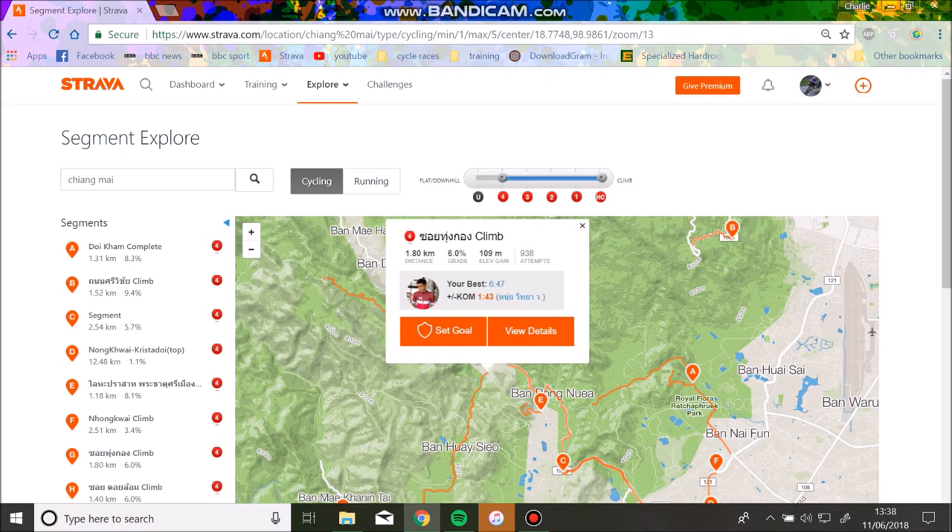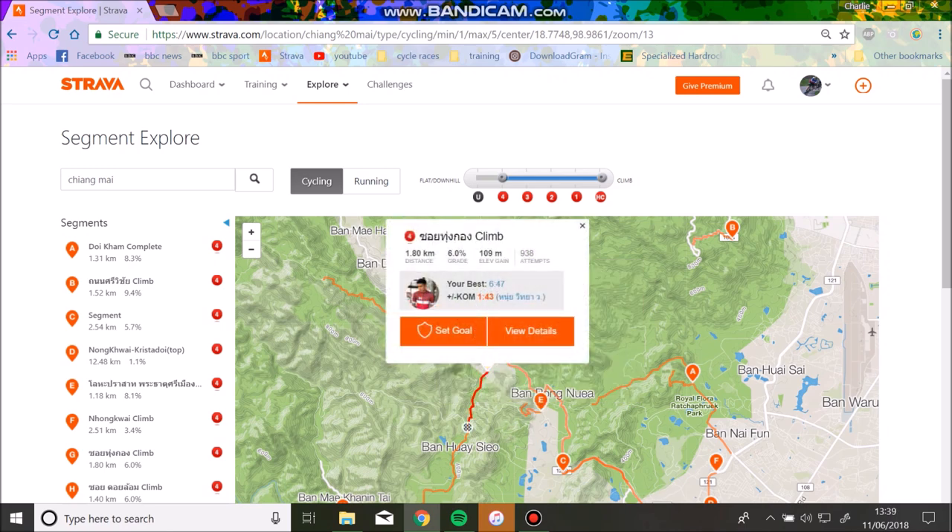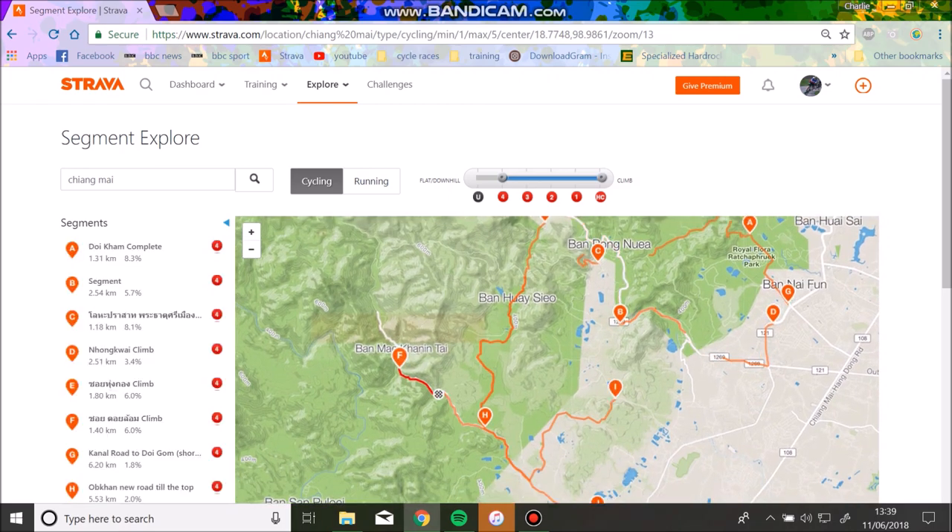So this is the one I checked out today — it's 1.8K, 6%. That's the one I'm going to go for. A good tip is that if you beat someone's KOM, check nearby — so I beat this guy's KOM on Wat Ban Pong, and I can see there's another KOM right there. If I can get one, I'm likely going to be able to get both. That's another good tip.